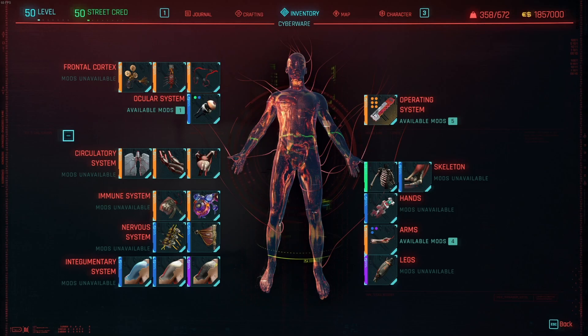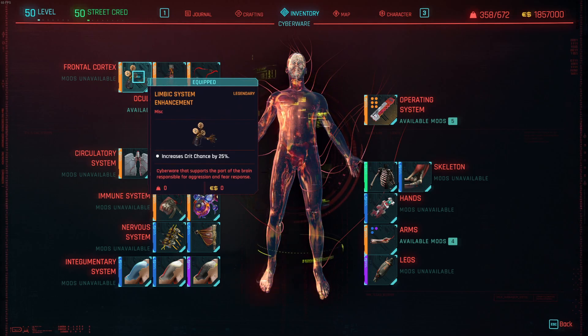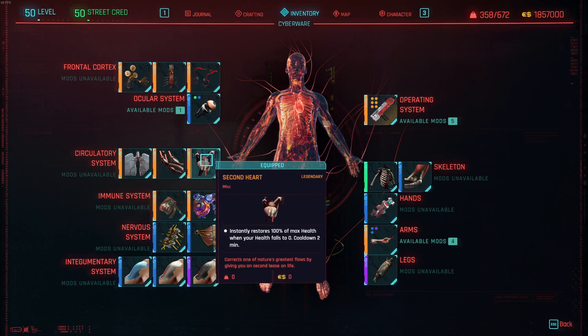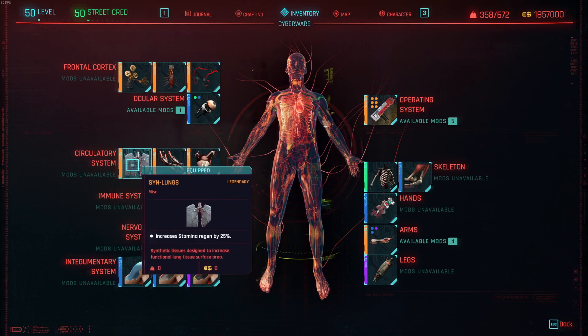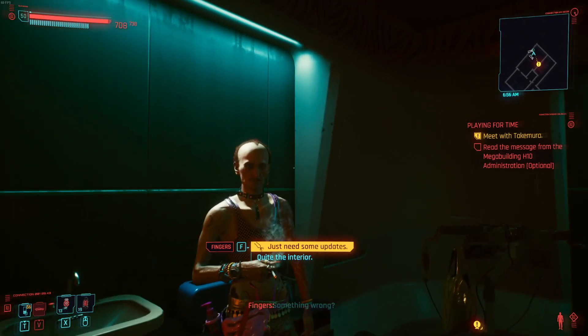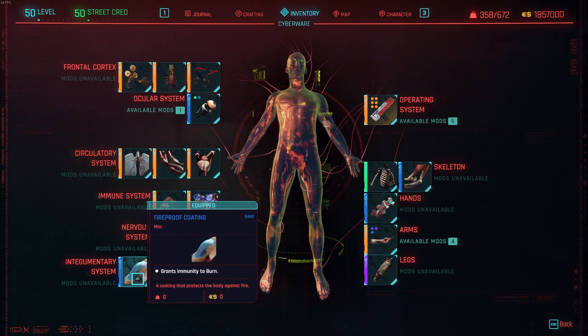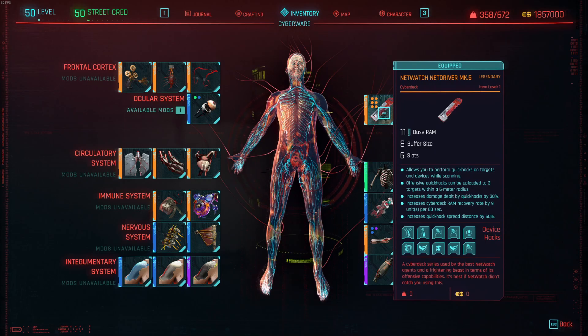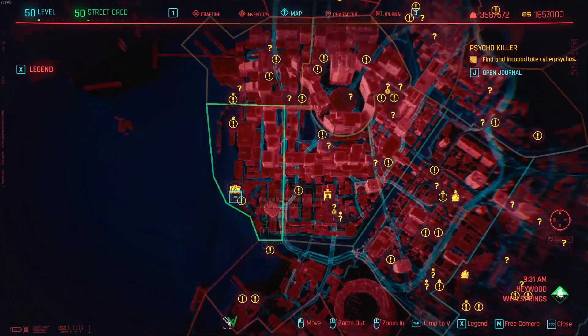For cyberware, rather than giving exact locations I recommend traveling around to each vendor and snagging the best stuff. The most important pieces for this build are: the Limbic System for 25% increased crit chance, Visual Cortex Support for 45% increased crit damage, Second Heart and Syn Lungs for survivability, Cata Resist and Pain Editor for more survivability — both purchasable from Fingers. The immunity to burn and bleeding systems will complete our quad immunity. Make sure to grab any Smart Link hands since we're using a smart assault rifle. The legendary operating system is the Mark 5, purchased from the pumping station cyberware vendor.